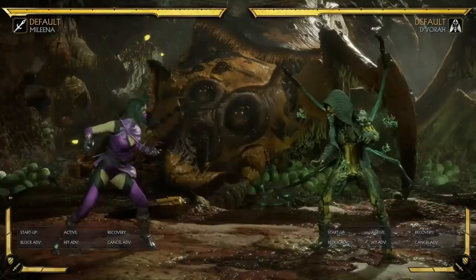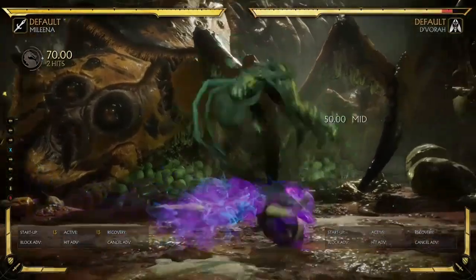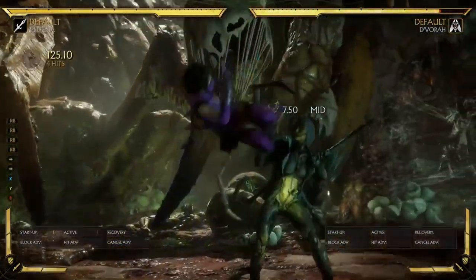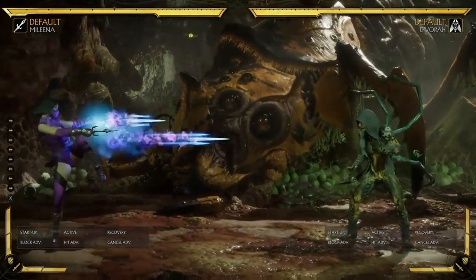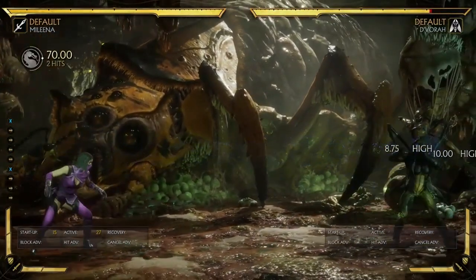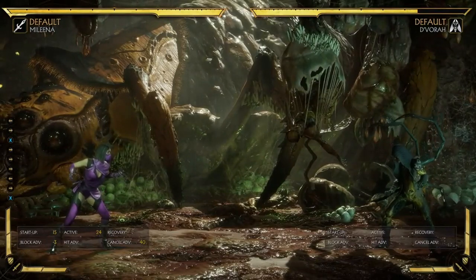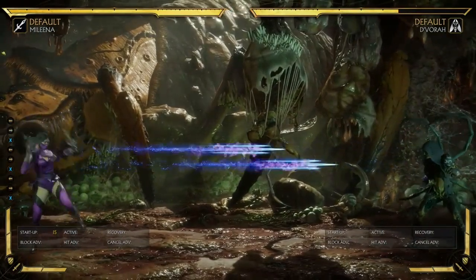Even just base Mileena is a pretty strong character. Her universal specials are her side toss, her ball roll, and her tele-kick. Even though there's only three of them, just these moves on their own leave her with a pretty well-rounded toolkit, so she can get most of what you would do with a character done, even without equipping anything special. Her side toss is a pretty great projectile, to be honest. It has decent startup frames, only 15, and because it throws two projectiles, it goes through a lot of projectile absorbs, kind of like Kitana's Royal Protection, or Rain's, or Frost's projectile absorb shields.